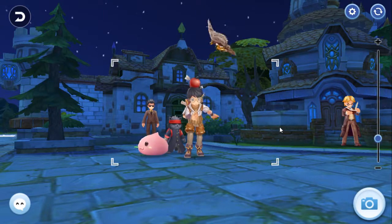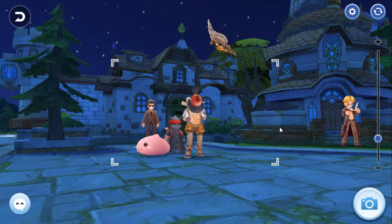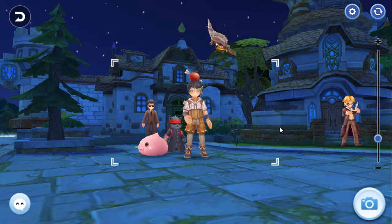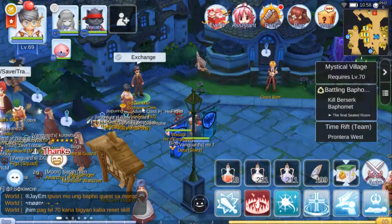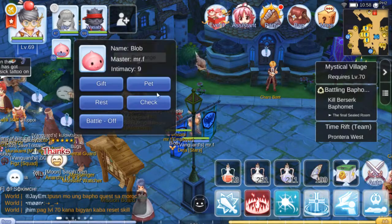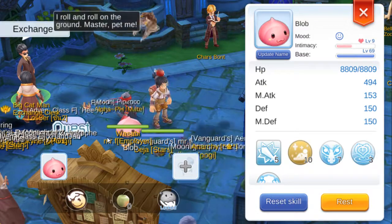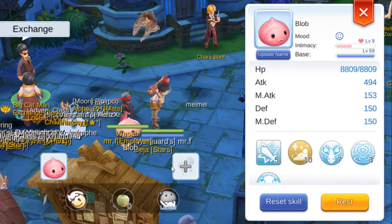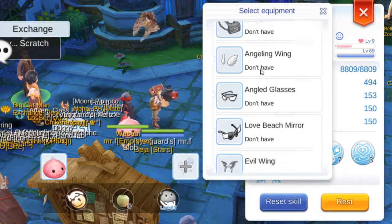Hello and welcome to another video of Ragnarok Eternal Love. Today I will show you how to transform your pet Poring into a Golden Poring. All you have to do is reach level 10 to unlock Golden Poring and also unlock the equipment of your pet.